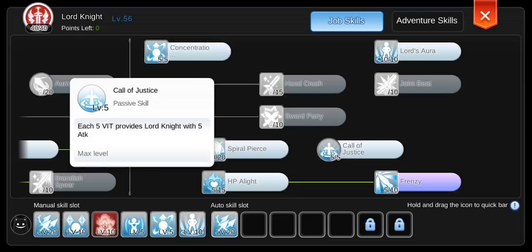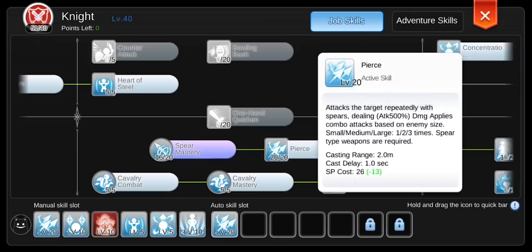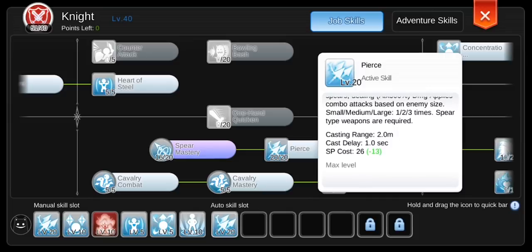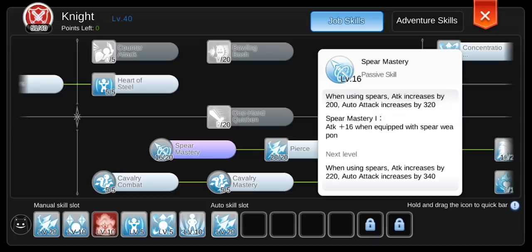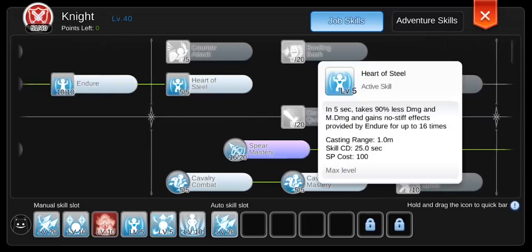Fourth is Call of Justice — every 5 flee is equivalent to 5 attack. Now for knight skills: Pierce will be our main skill, so max it. Damage applies as combo attacks based on enemy size — small monsters get hit once, medium twice, and large monsters three times. That's why halberd is the perfect weapon for spear Lord Knights. Second is Spear Mastery, which gives additional attack for spear-type weapons. Third is Cavalry Combat and Cavalry Mastery, giving 20% more damage to large-size monsters while riding a mount. Fourth is Heart of Steel, which reduces incoming damage by 90% for 5 seconds.